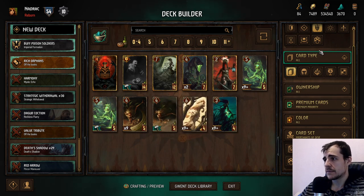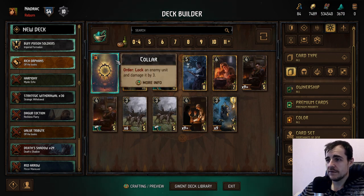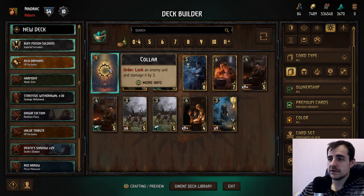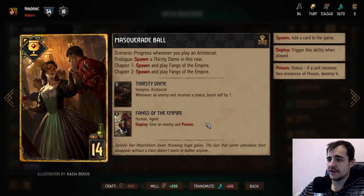Nilfgaard: lock and damage an enemy by three — this is a clear upgrade of the neutral one that just damages by three, so this is pretty good. If your opponents ever play anything with an ability, this is good stuff. It's a strong replacement for tactical advantage — not a must-have, but it sets up lock synergies, so I think the Color is maybe a core card.